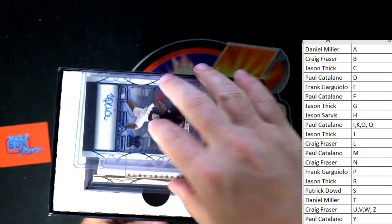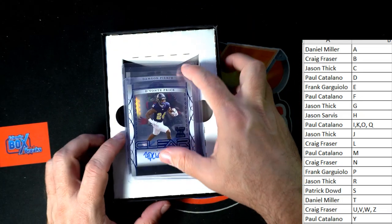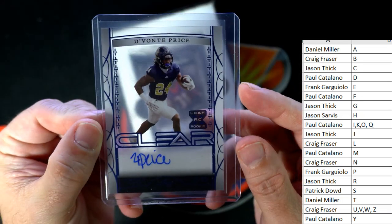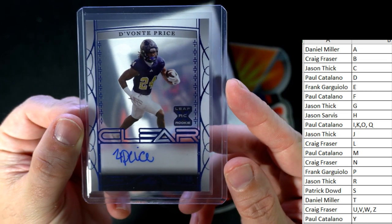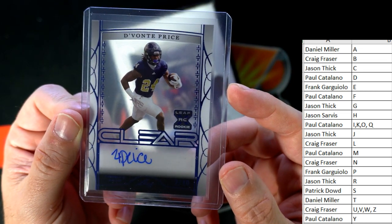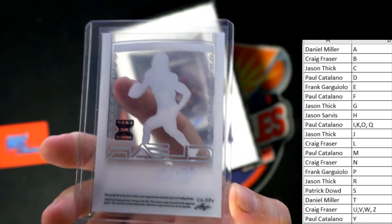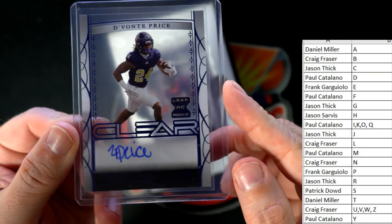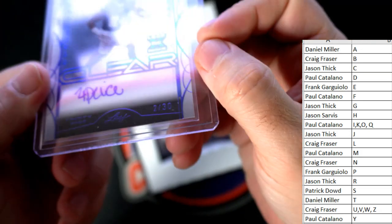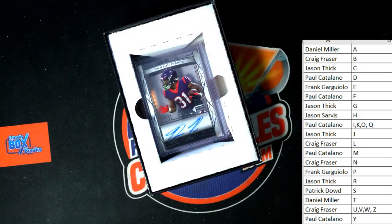Let's just take it one card at a time. First up is a Devante Price clear auto. Devante Price — that is going out to Frank G. And that's numbered on the bottom right: two of thirty. Devante Price.